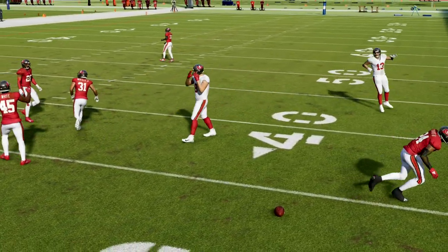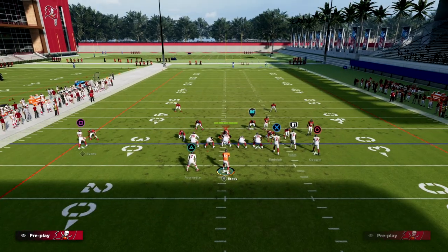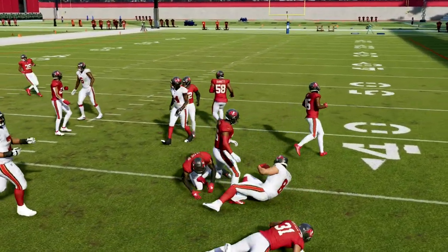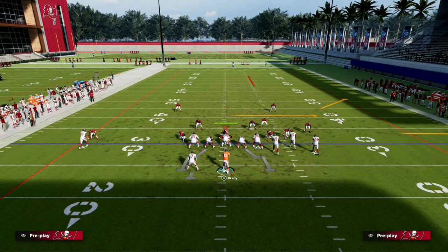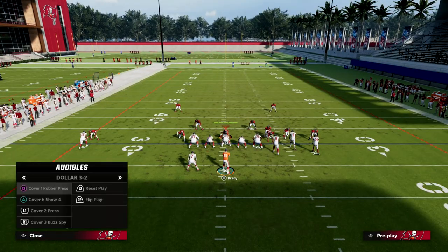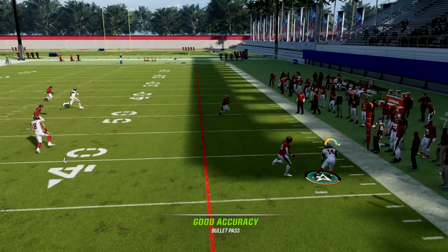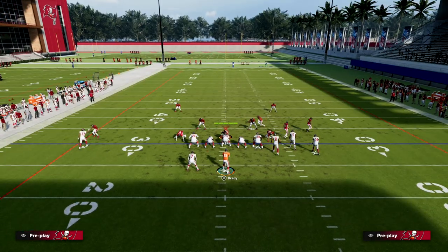If you want to beat man, you might prefer a different play, but by slanting and having a better receiver it creates a natural pick and rub. If it's straight man across the board, you can actually throw this right off the snap and pick up a couple of quick cheap yards. The main thing we're looking for with this play, though, is the ability to beat zone quickly to the flat — this little quick out is really good if you free-form an outside pass lead.